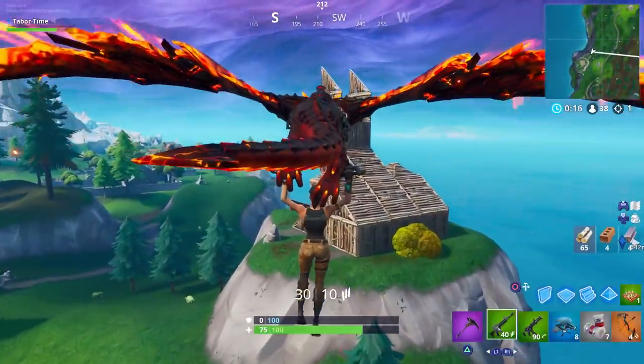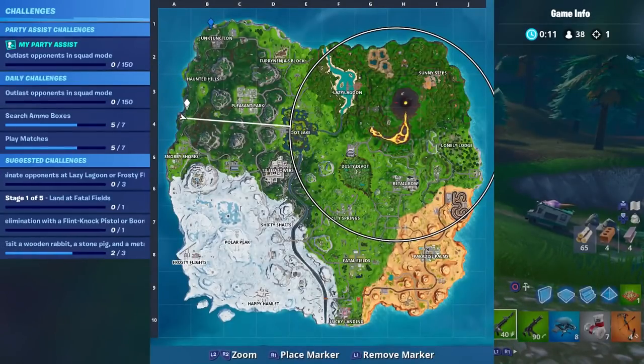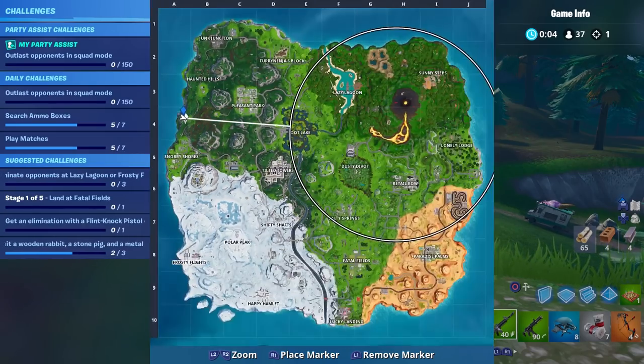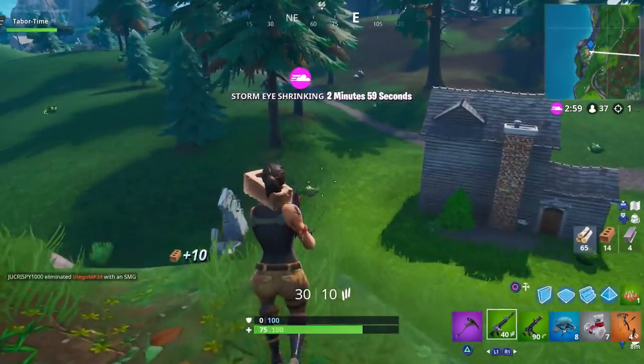Here is the rabbit, kind of near Junk Junction but a little farther away than I originally planned. This circle is totally devastating to where I need to go next. The pig is down by Lucky Landing and this circle has completely screwed me over, so I'm probably gonna have to do another game.